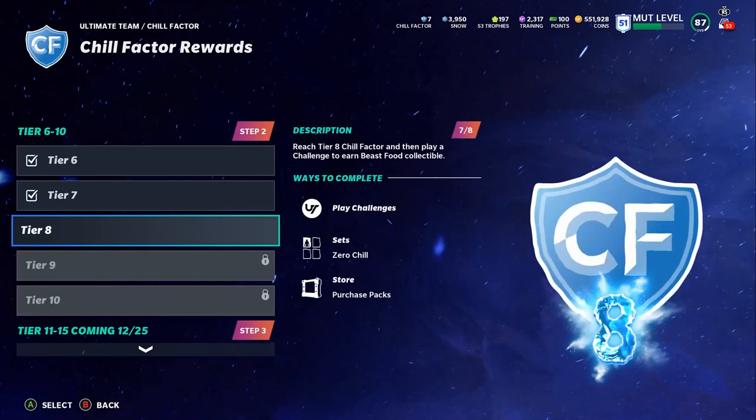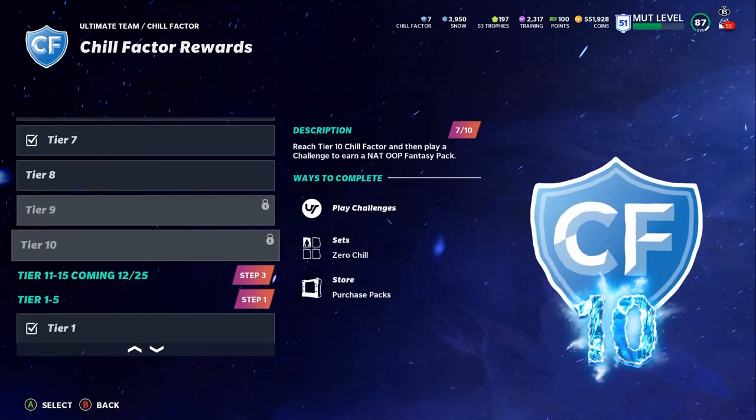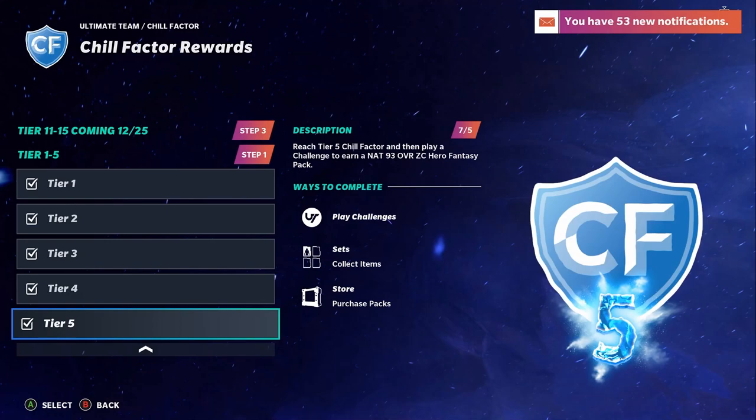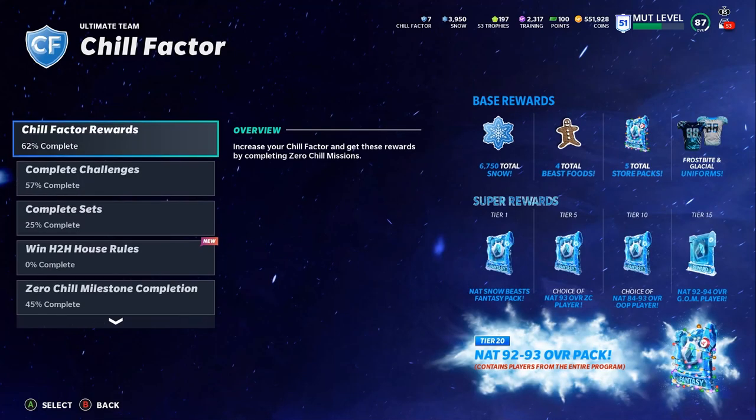Focus on getting your Chill Factor up to level 20. Right now you can only get to Tier 15 max — when 10:30 hits you'll be able to reach Tier 15. You can get to Tier 20 but won't receive those rewards until December 28th, so that's three more days. Still, at Tier 15 you'll get a 92–94 overall Ghost of Madden or Madden Top Piece player. Hopefully it's a choice pick because some of the past/present/future set pieces weren't that great, so you don't want a random one.